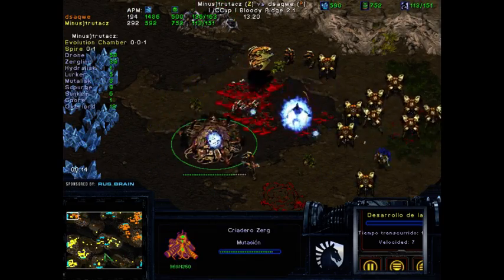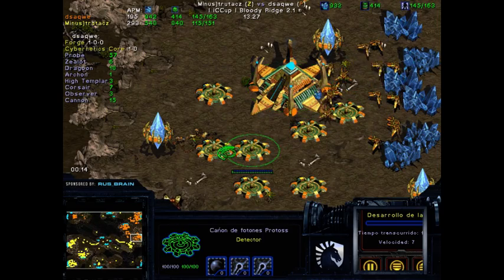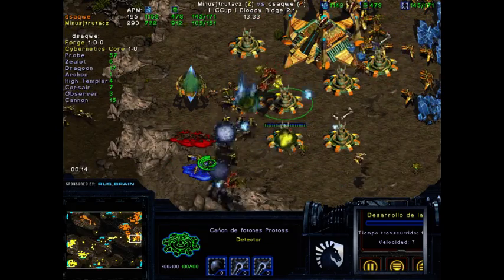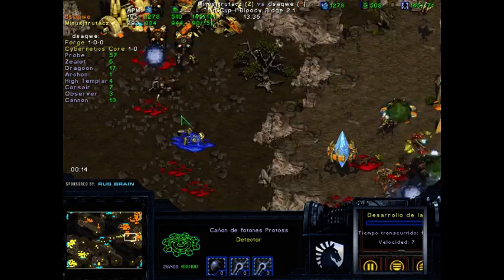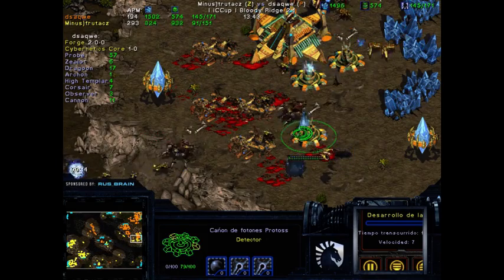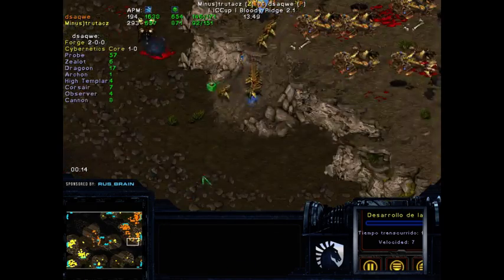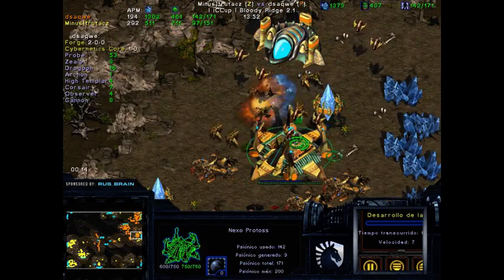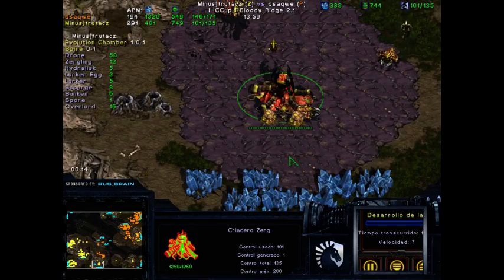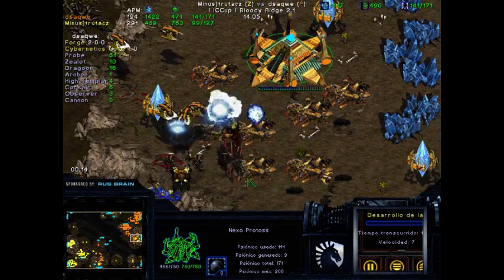This base might go down, but remember this base is still up — so it's actually trading one base while trying to destroy the other. It's a possibility he can do that. There are a lot of cannons. Some units are getting distracted going to the natural. This is going to be defended again! It seems like okay — if the probes don't die, it's still not that bad. A lot of probes are going down now. dsaqwe is actually going to kill this fourth.